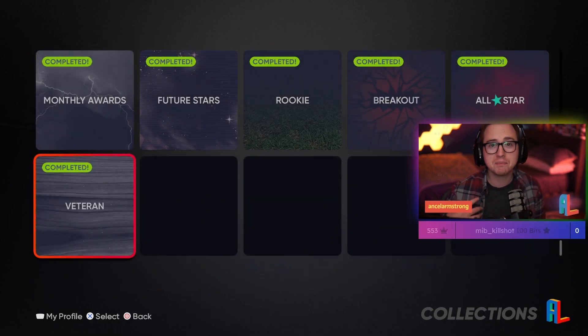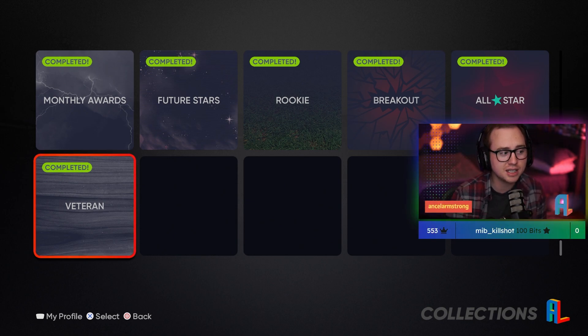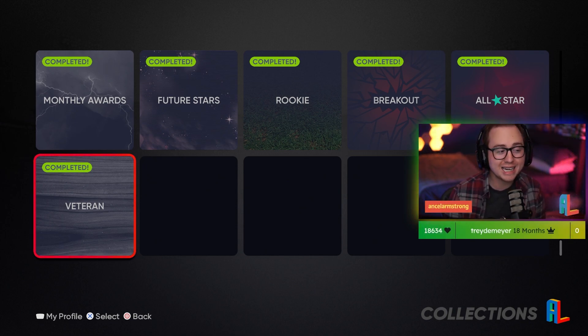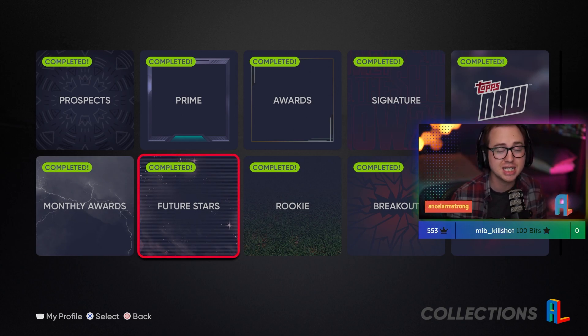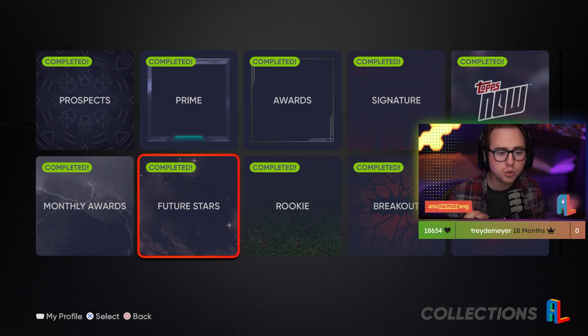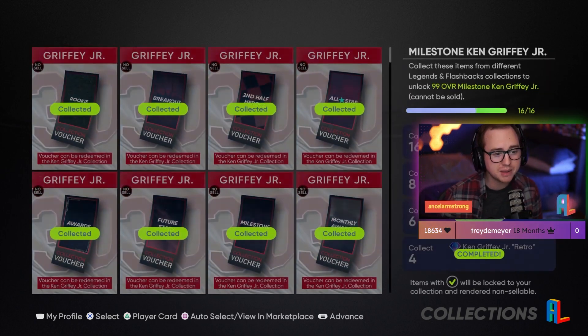If you had based your numbers off our collection video from the other day, these all ended up being a little bit south of the predicted requirements - honestly not too bad. It's definitely not easy, you are going to need to collect a lot of cards, but I promise you: if you're not at Griffey yet, he will be obtainable. Just keep going one card at a time. Especially with this team affinity, it's going to give you a ton of stuff - knock out your team affinity, get stubs, use those for the cards you need for Griffey.